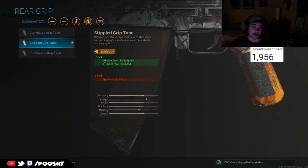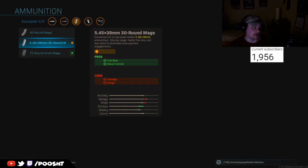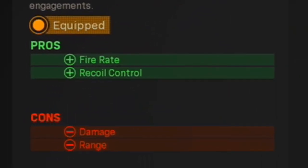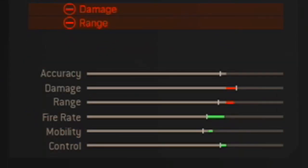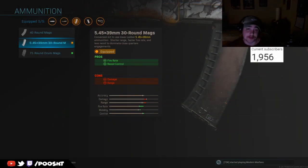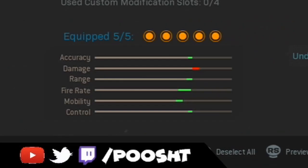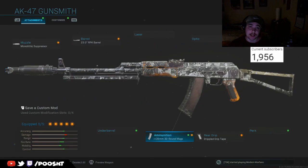Last but not least, we have the 5.45x39mm round mag. This increases the fire rate and recoil control — ultimately increasing the fire rate, mobility, and control attributes of this weapon. What this is going to do is give you that hybrid SMG-AR setup, allowing you to be very maneuverable with relatively high ADS speed and reduced recoil. In the grand scheme of things, when you put these things together, you have heightened accuracy, range, fire rate, mobility, and control — five attribute buffs on this weapon, which is absolutely insane. Being able to pull up your gun very fast, with reduced recoil, heightened ADS speed, and relatively high mobility and control.